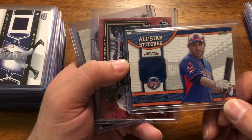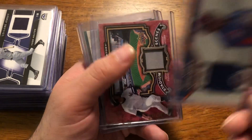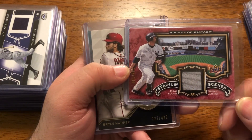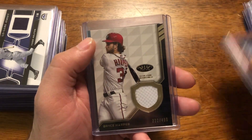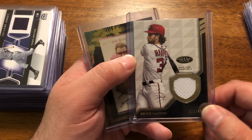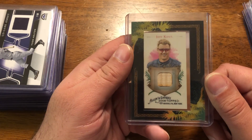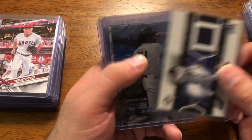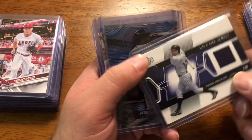Now we have some material cards. A Kipnis jersey card — that's for my PC. This one I'm actually going to send out: a Jorge Posada jersey card. And a Bryce Harper from 2018 Tier One jersey card. Also a Jeff Kent bat card from 2008 Allen & Ginter when he's with the Dodgers, and the last jersey card — maybe Todd Helton — in a purple jersey.